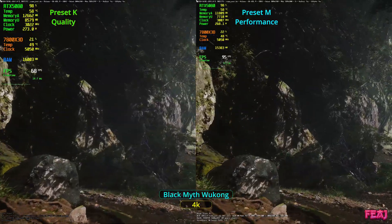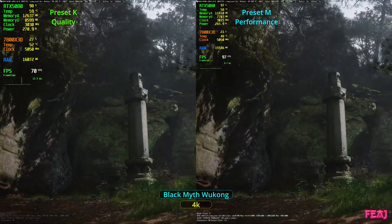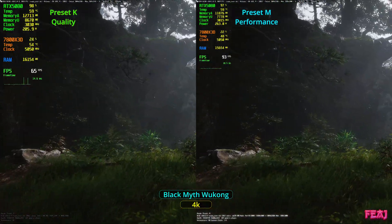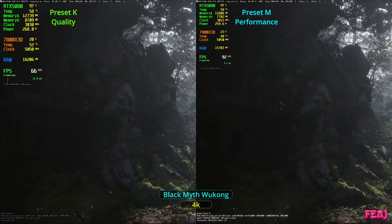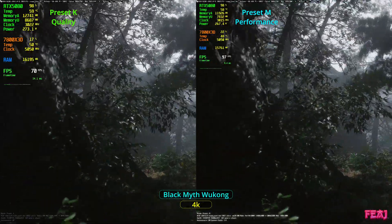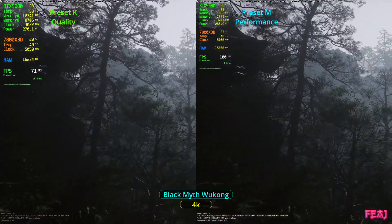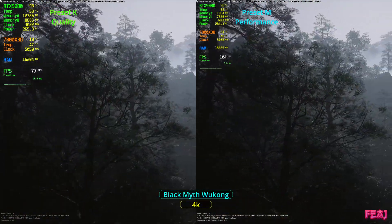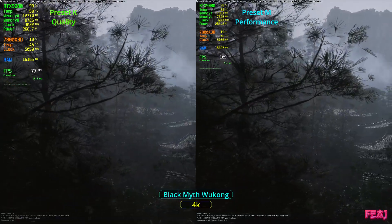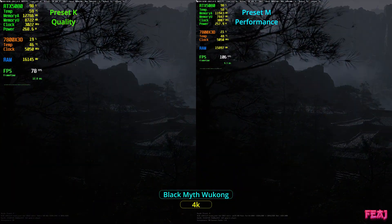In Black Myth Wukong, preset K quality versus preset M performance — I also enabled frame generation because I don't play this game at 30 fps. Like any other game, I won't play it if it is below 60 fps, so that's why I enabled frame generation to have a realistic scenario. I suggest preset M performance: you get a lot more fps, it looks sharper, and it feels better.